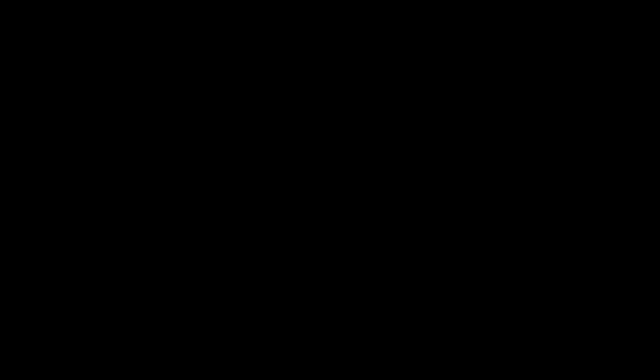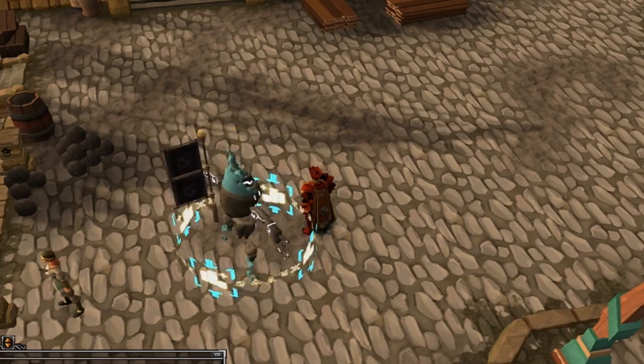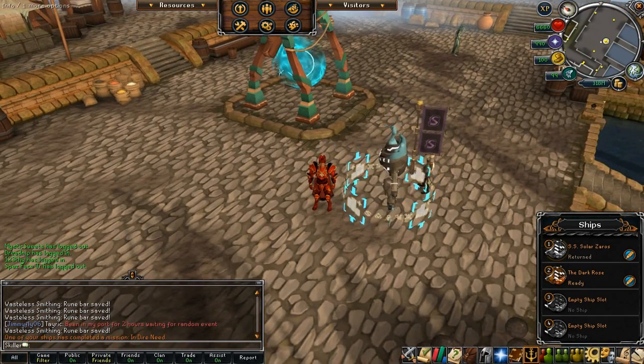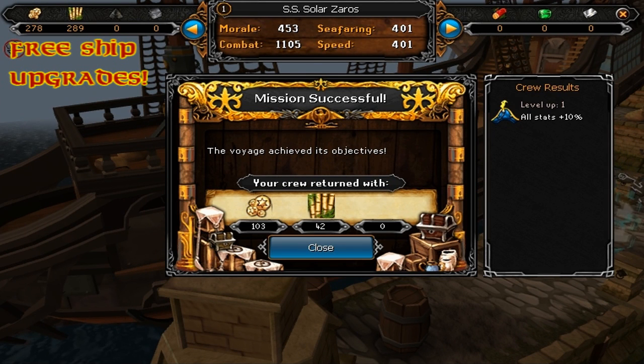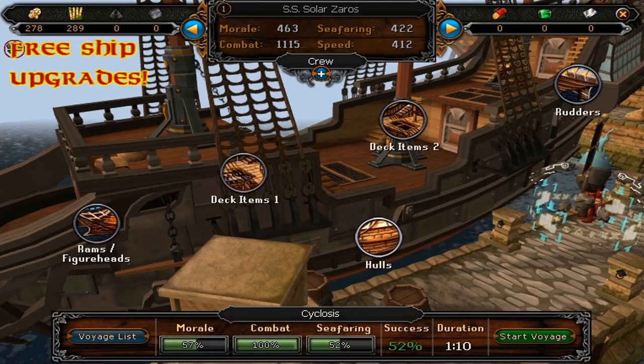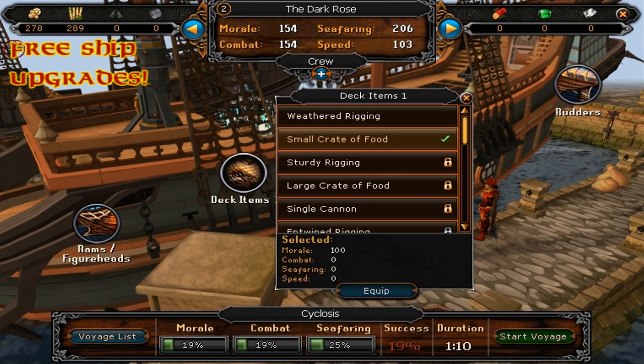I'll show you how to do some of the most basic things and get your crew started so you know what to do. Firstly, you want to go to your ship selection and setup. You can get to these menus through the buttons at the top middle of your screen. Just hover over them and it will tell you what it is.